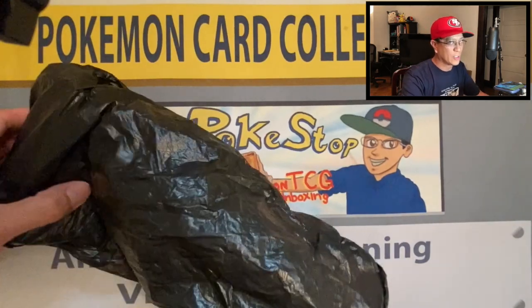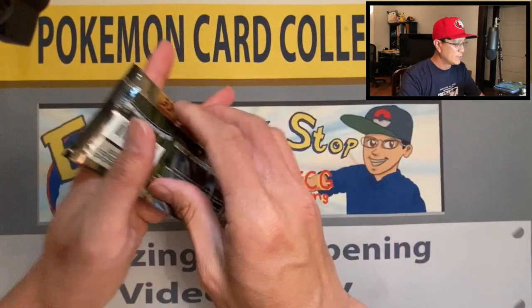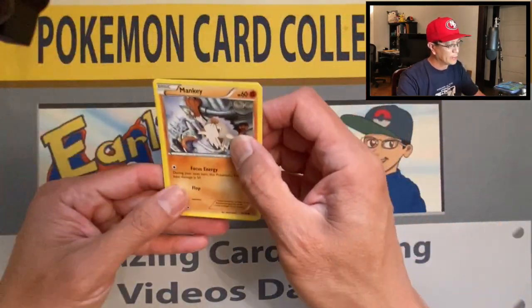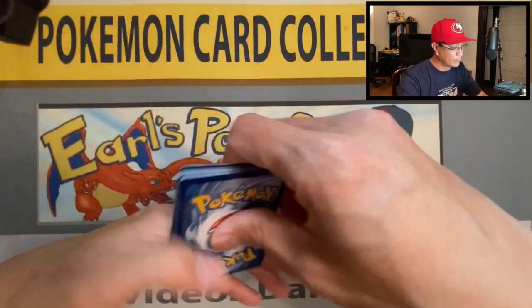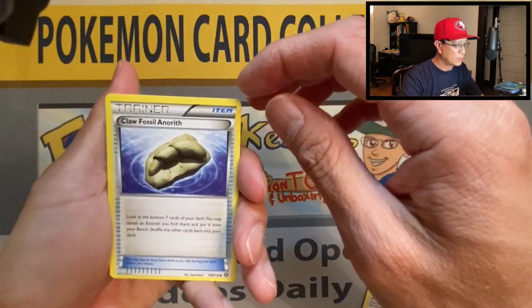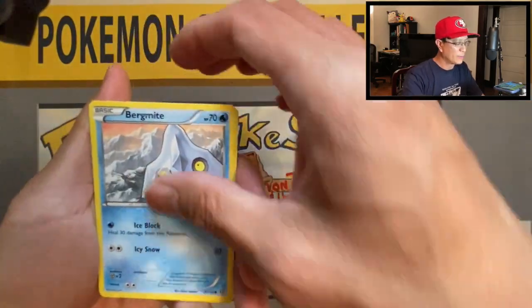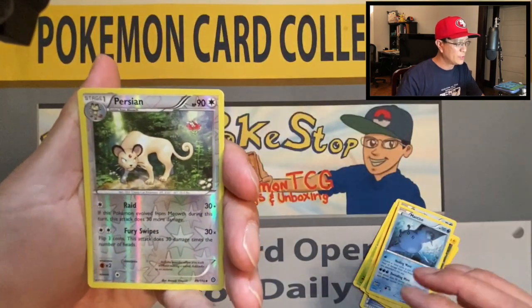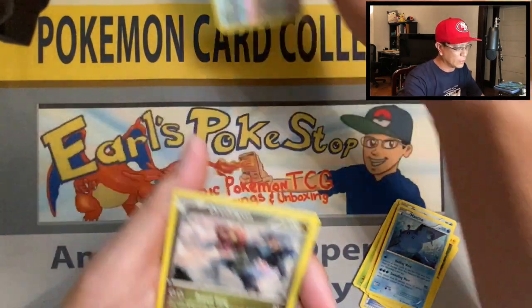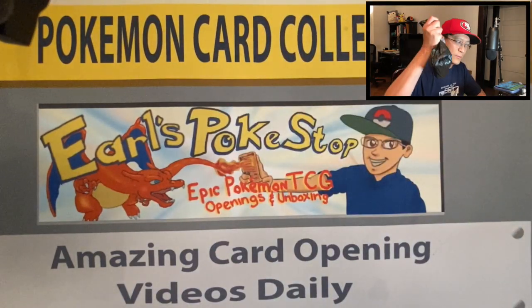One last shot at an awesome card — oh boy, Steam Siege. This is like the third video I've pulled Steam Siege from the mystery bag. Three cards: Persian, Claw Fossil, Aerodactyl, Skiploom, Mankey, Foongus, Bergmite, Joltik, Mantine, Persian, reverse holo, and a Dragalge non-holo rare. You know what, let's do one more mystery bag to make up for this pretty cold pack opening.